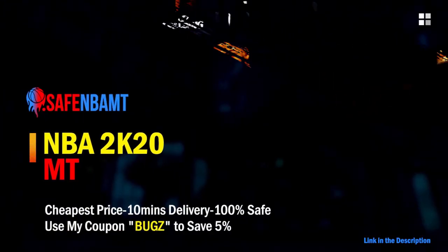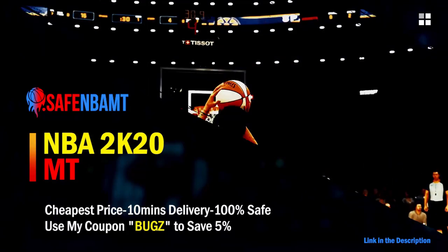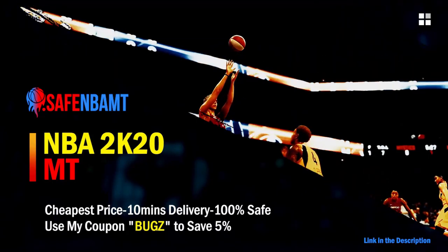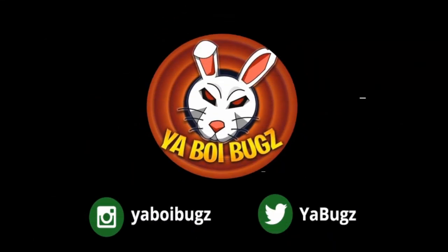What's good guys, if you want cheap, fast, and reliable NBA 2K20 MyTeam coins, head on over to nbasafe.com and use code 'bugs' for five percent off at checkout. If you guys want some cheap MT, hit me up on Instagram and Twitter for the fastest and most reliable purchase on the internet right now.